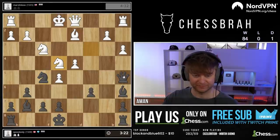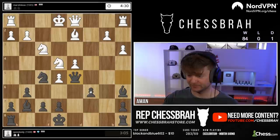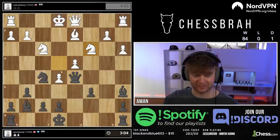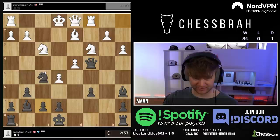Queen d5 - both squares look pretty nice to be honest. I'm gonna go here because it attacks a pawn. We don't want to play e6 here - it makes a ton of weaknesses on the dark squares, which I'm not too interested in, and it's also just not necessary. I don't need any pieces developing here. It's much better to castle as quickly as possible. I'd rather play something like f6.